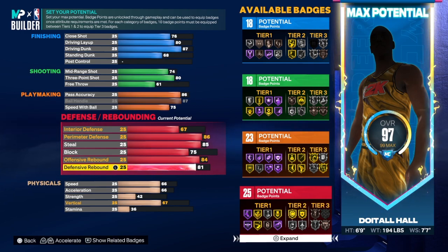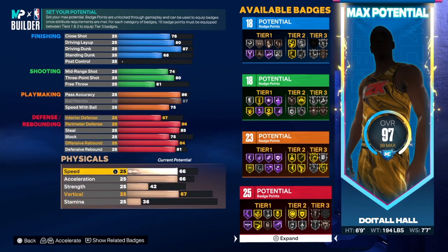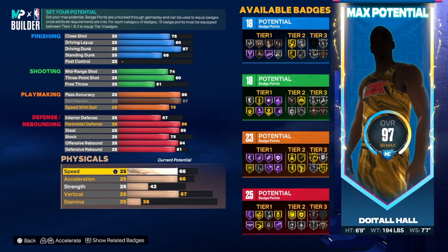As you can see, we have everything we need — from playmaking to finishing to shooting to defense. We've got 18, 18, 23, and 25 badges — that's not bad at all. When you can get that many badges in each category, you're going to be a great player. But remember — it doesn't matter what things look like on paper. That does not mean you'll play like your favorite YouTuber. If I make this build and go out playing well, and you make the exact same build and don't play like me, don't call the build trash — it's you, not the build. Don't blame the build if you're not playing well.